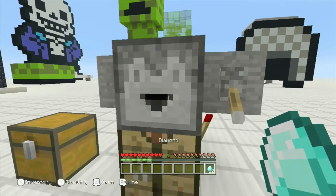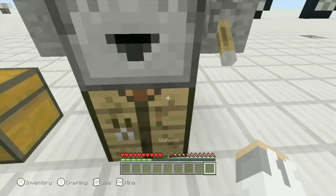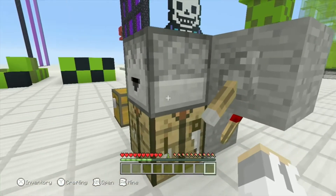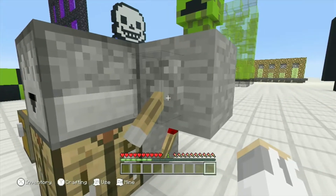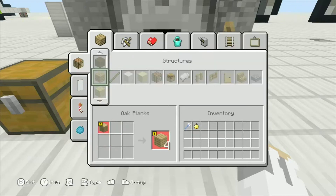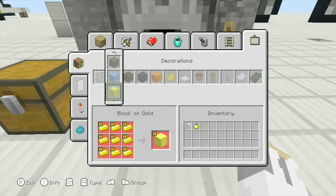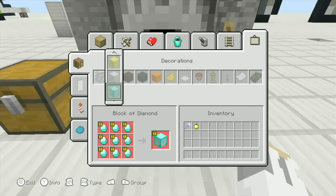To duplicate, put the diamonds, emeralds, or whatever you want to duplicate in — make sure it's ten. It works better if you have someone else playing and you flick the lever. You need to have this type of crafting on — you can't have normal crafting. Go all the way to the back where the picture frame is at the top, go to the side, go down to whatever block of ore you want to make, and just spam the crafting button.